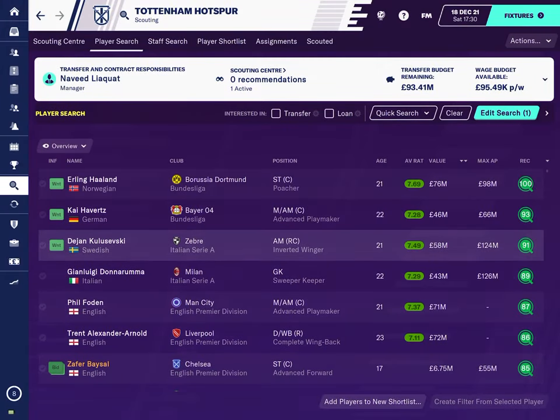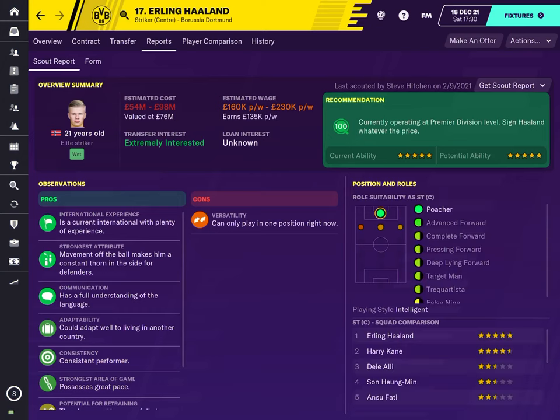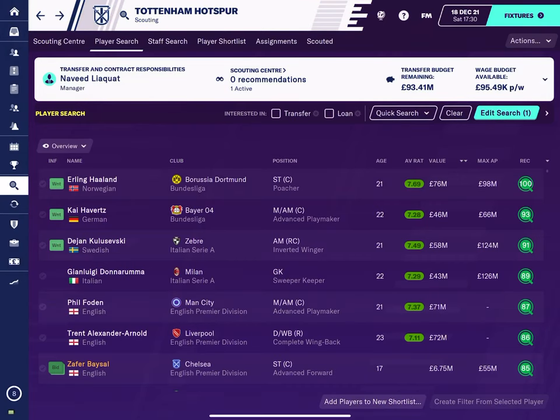Now on the right hand side, you've got this REC. That is basically the scouting that's already been done on these players. So if you look here, 100 — anything that's very high in number, up to 100, they are a world-class player. So if we click on that, you can see the recommendation that the scouts have given. Current ability is very good. Potential ability is also unbelievable. He's got full five stars.